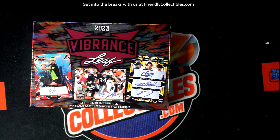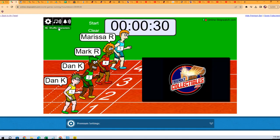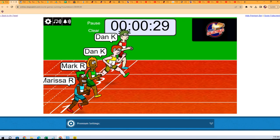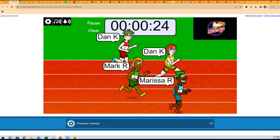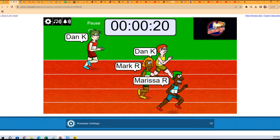It's going to be Leaf Vibrance 119. We got a filler race in the winter — this race is going to get two spots in the break. We're going to shuffle seven times: one, two, three, four, five, six, and seven. Off to the races — it's the Dan Kaye twins against Mark and Marissa, and the winner gets two spots in the Leaf Vibrance break. Good luck guys and girls.